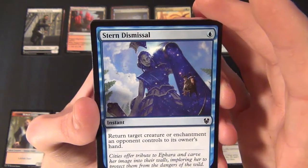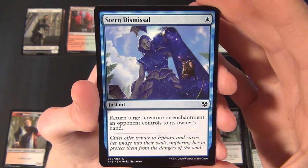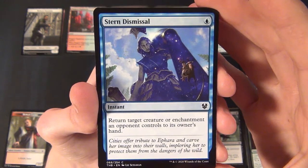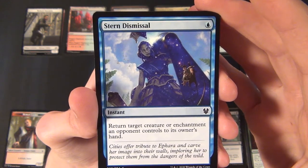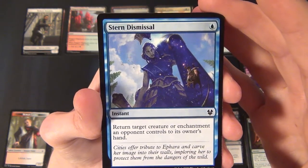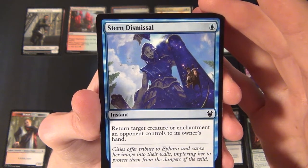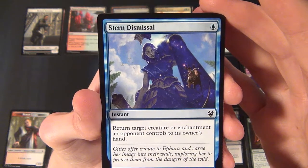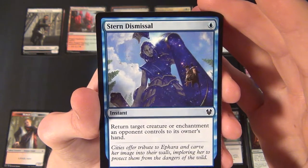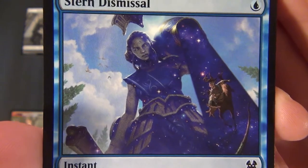Then we have a blue common instant — Stern Dismissal. It has really cool artwork. It costs one blue to cast and returns target creature or enchantment an opponent controls to its owner's hand.